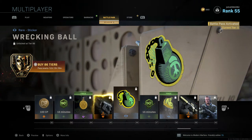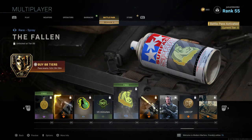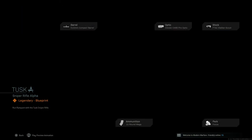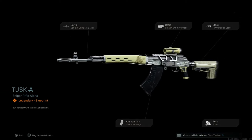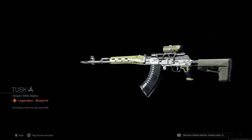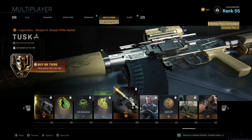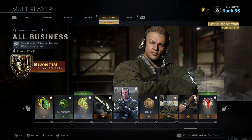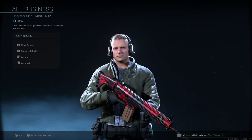Tier 86 gives Wrecking Ball, a new sticker. Tier 87 gives a 15-minute Double Weapon XP Token. Tier 88 gives The Following, a new spray. Tier 89 gives Tusk, a blueprint for what I think is the Dragunov sniper — five attachments with a gold camo that makes it look like an AK-47, which is really cool.